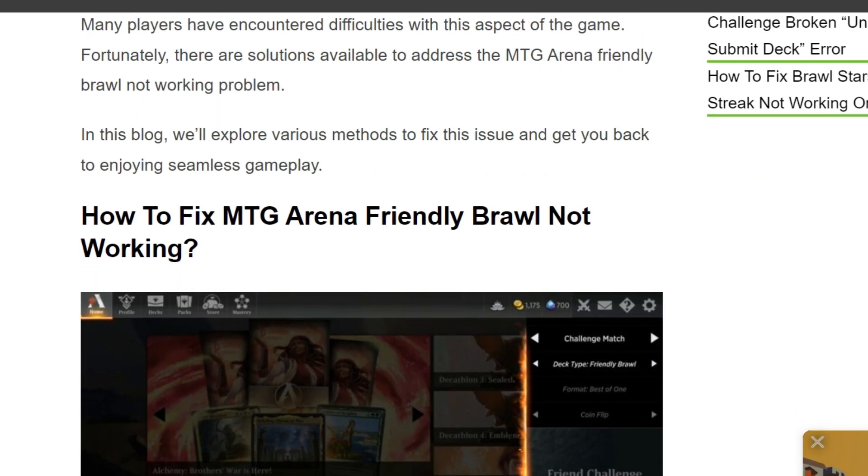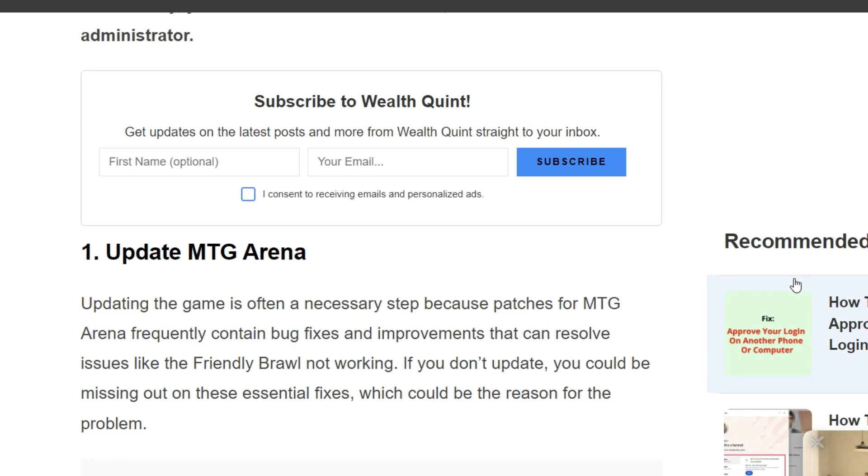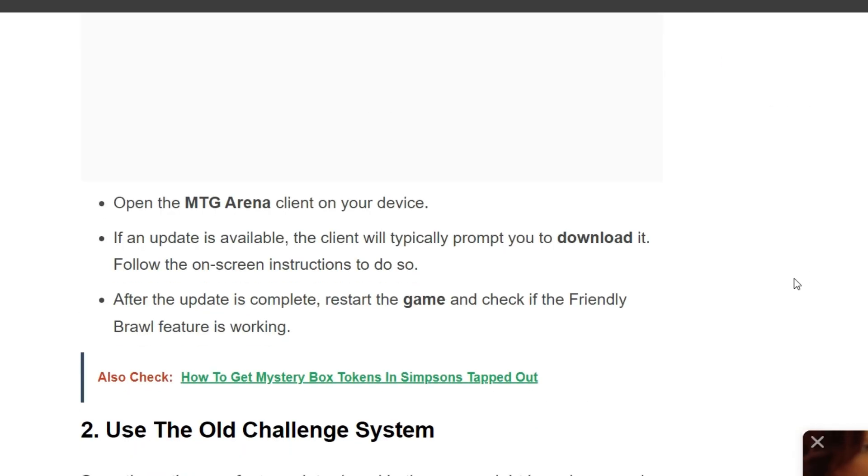To fix the issue, follow the simple instructions on the screen. The first solution is to update MTG Arena. Updating the game is often a necessary step because patches for MTG Arena frequently contain bug fixes and improvements that can resolve issues like the friendly brawl not working. Open the MTG Arena client on your device — if an update is available, the client will automatically prompt you to download it. Follow the on-screen instructions, then restart the game and check if the friendly brawl feature is working.